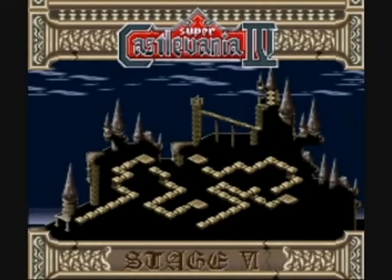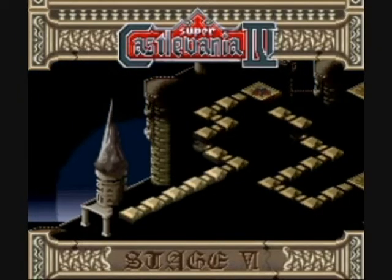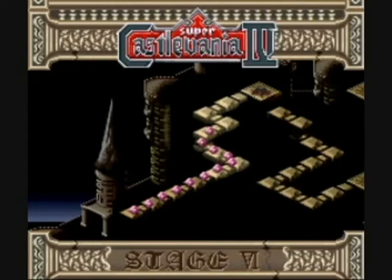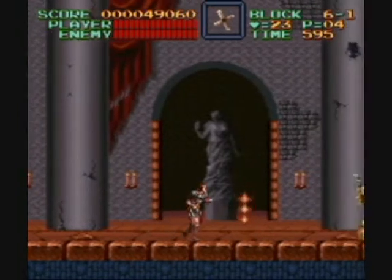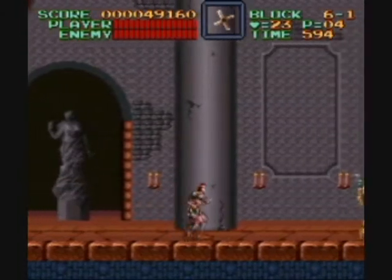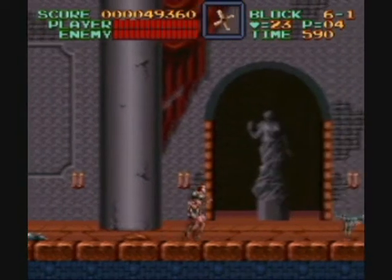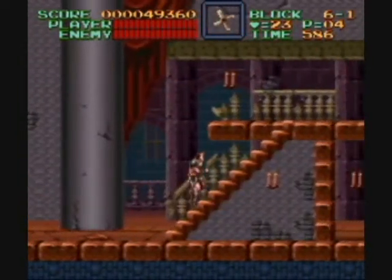What is up, everybody? Welcome to Part 6 of the Super Castlevania 4 LP. Starting this part, we are in Dracula's castle, and this is where we will be for the rest of the game. I do enjoy the outside portions of this game, as well as many other Castlevania games. The scenery is good, but I also like games like Symphony of the Night, which are always inside the castle. They're both good. You should like both styles, because it's Castlevania, and Castlevania is great.